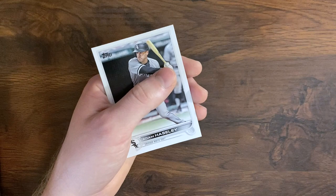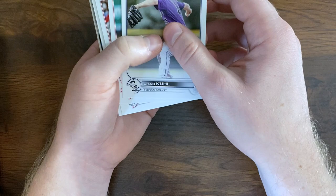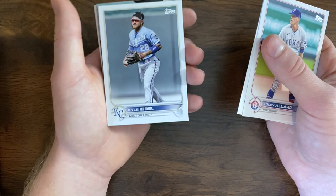Let's grab the center of the pack here. Chad Kuhl — 9th all-time. Kyle Isbell, Hunter Strickland, Cesar Hernandez, Licious Fox, Chris Bassett, Bo Briski.